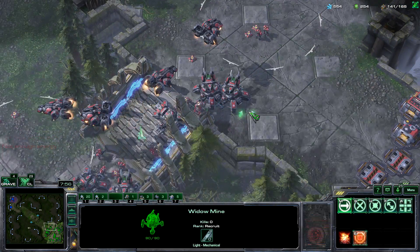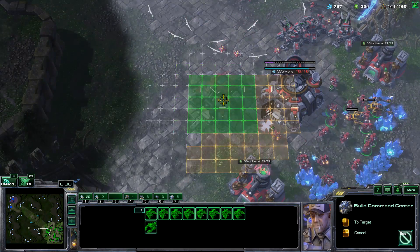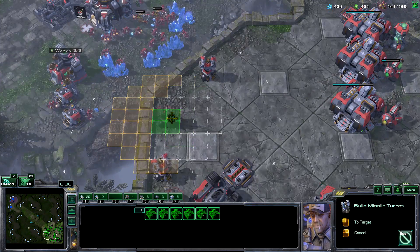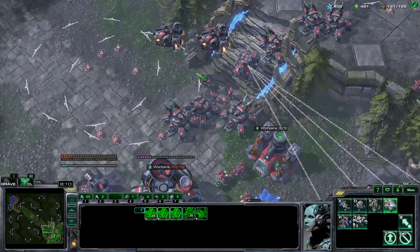Now what you can start doing is getting extra command centers. If you want, you can start getting extra turret layers, especially if you're playing Terran or Protoss, to deal with drops.